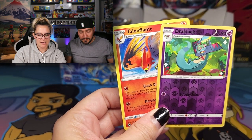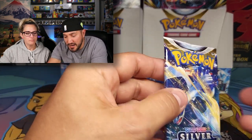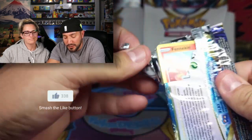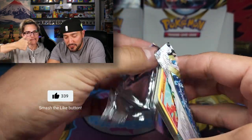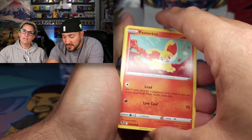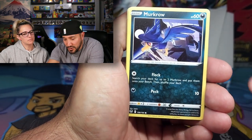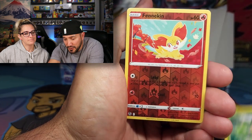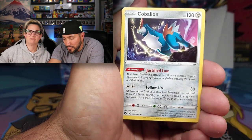Draycloak and Talonflame ending it for Chaney's box. Last pack for Rodney. If you stuck around this far, you're going to see an Altar pulled. Don't forget to hit that like button, subscribe button, and turn on notifications so you know when we put stuff out. And we're ending on a Cobalion.